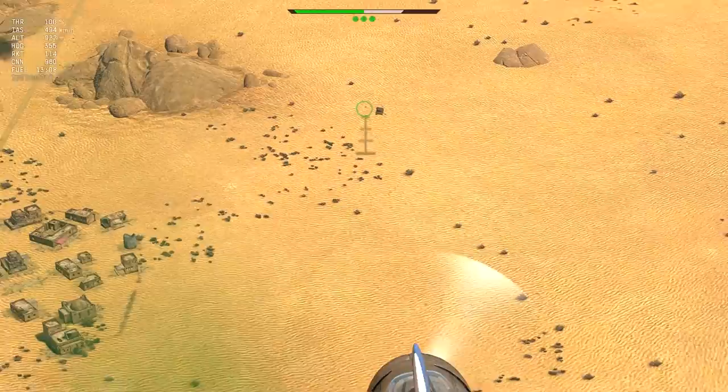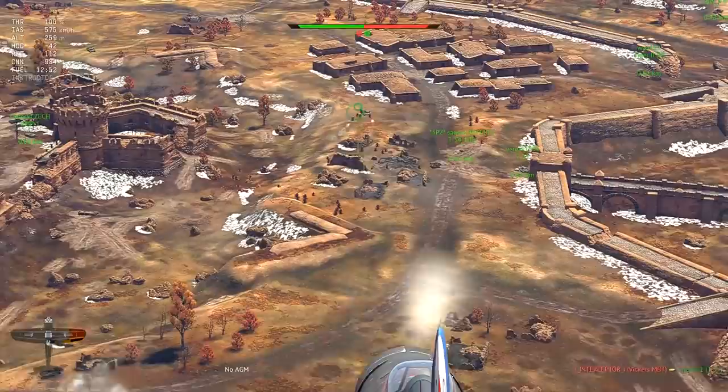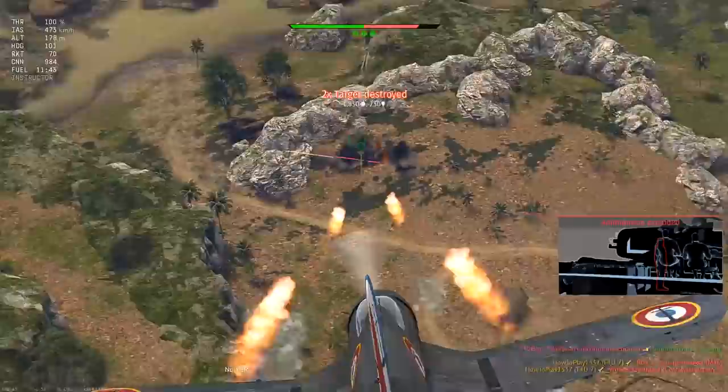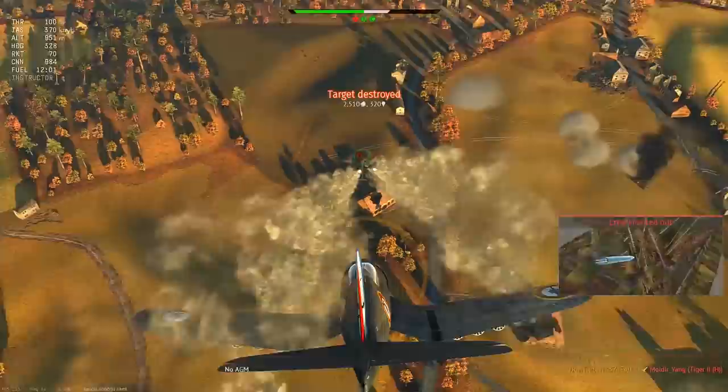Everyone likes to destroy tanks or planes, but there is a vehicle that destroys the enemy team's will to fight. The French plane F4U7 Corsair never stops attacking because it never runs out of ammunition. The plane has wider than usual secondary load options: 4 bombs of different weight and 4 types of rockets. Most of these options are nothing special, so I will be reviewing this plane using only one type of secondary load, because that's what makes this plane unique.